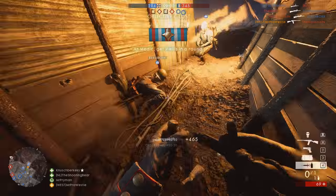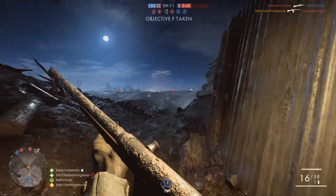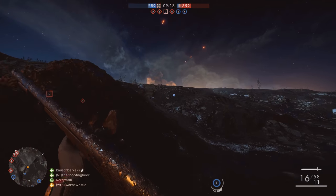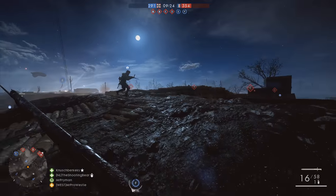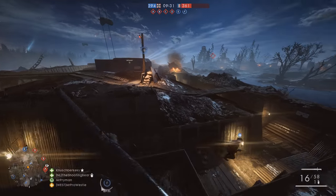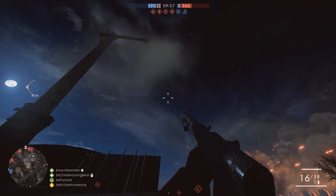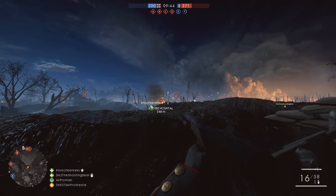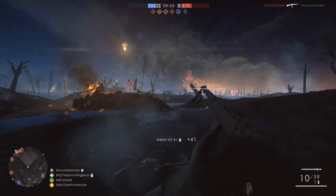Another hidden feature of this map: there is an artillery strike that comes in across the map from time to time and rains down on an objective. I can't figure out how to trigger it — I'm not sure if you have to activate it or whether it just randomly happens. I've seen it about three or four times while playing the map and searched for a trigger point, maybe an MCOM station to arm, but couldn't find one. At the moment I think it might be random — unless someone in the comments can tell me otherwise, leave a comment below and let other people know how to do it.